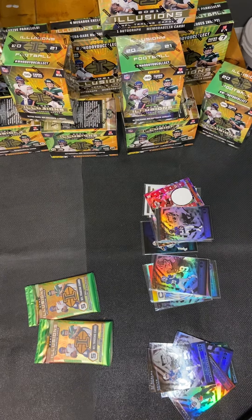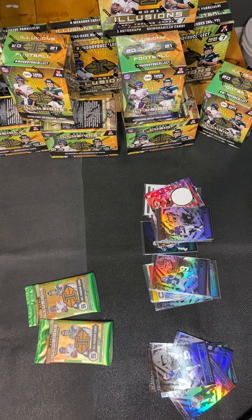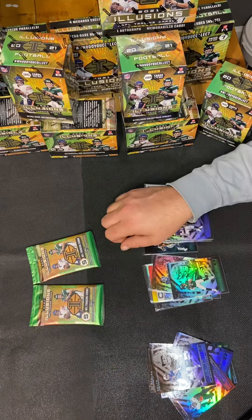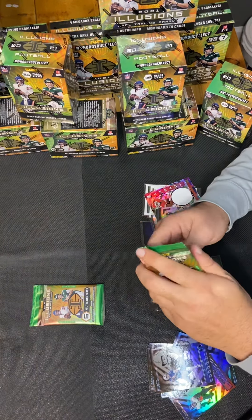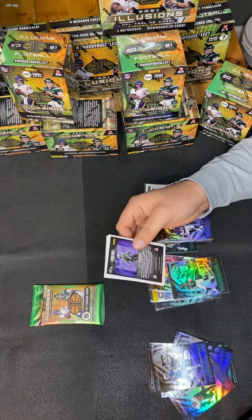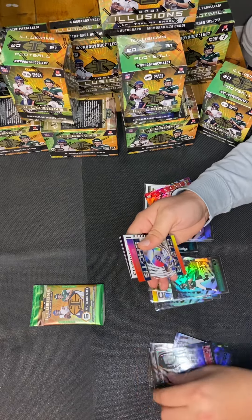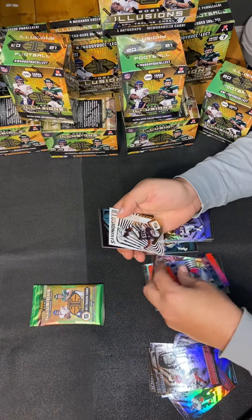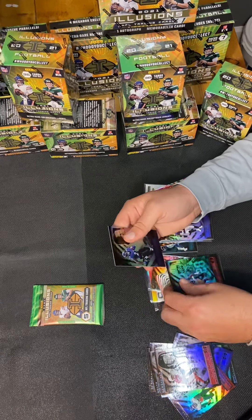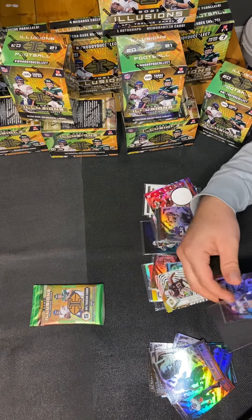We still got two packs — still a shot at Hall of Heroes. We're going to hit it. Boom — DeAndre Hopkins, got Aaron Donald, clear shots, we got a Josh Jacobs Illusionist and a Trey Sermon. This is not going so hot.